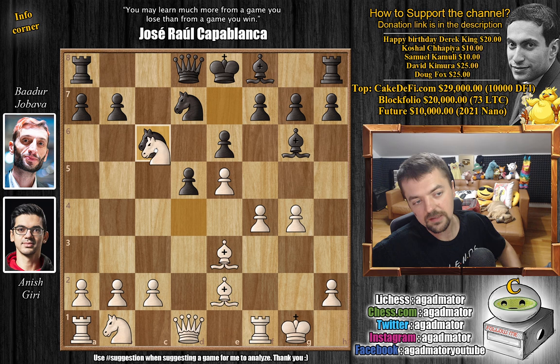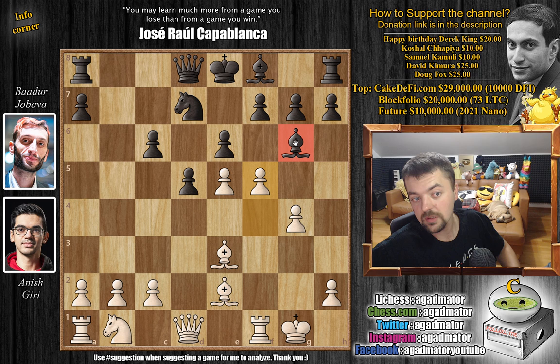You could push f5 right away, or first eliminate one of the pieces and then push f5. Eliminating one of the knights first makes more sense, as you have opened up your king a little bit and want to remove as many attackers from the board as possible. So knight captures on c6 was played, b captures, and now f5 — and the bishop is now gone, you can't save this piece.